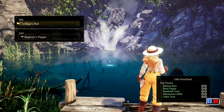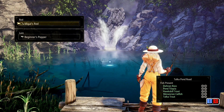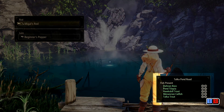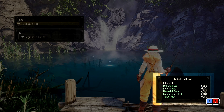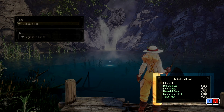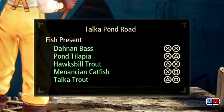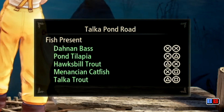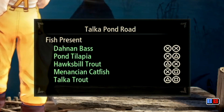Naturally, if you're just starting out, you'll only have one rod and lure to use! However, when this menu pops up, you'll also notice a list of fish on the lower right corner of the screen, as well as specific button prompts! Each fishing location will have a different list of fish alongside specific button prompts, and you'll need to remember these to catch specific fish!